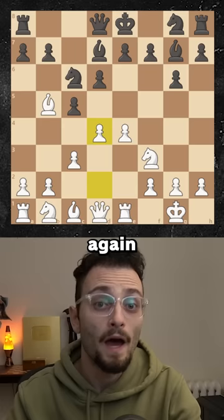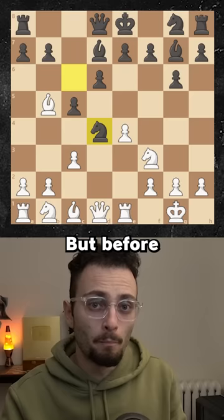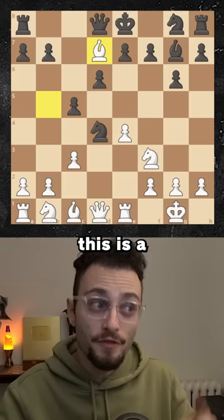Again, you have white and black goes knight takes pawn. The idea is that if you capture the knight, then black goes here and it's a trade. But before you go here, do you have a Zwischenzug? Of course you do. First, you play bishop takes bishop. This is a check. Black has to respond and only now you take the knight. Now you're winning.